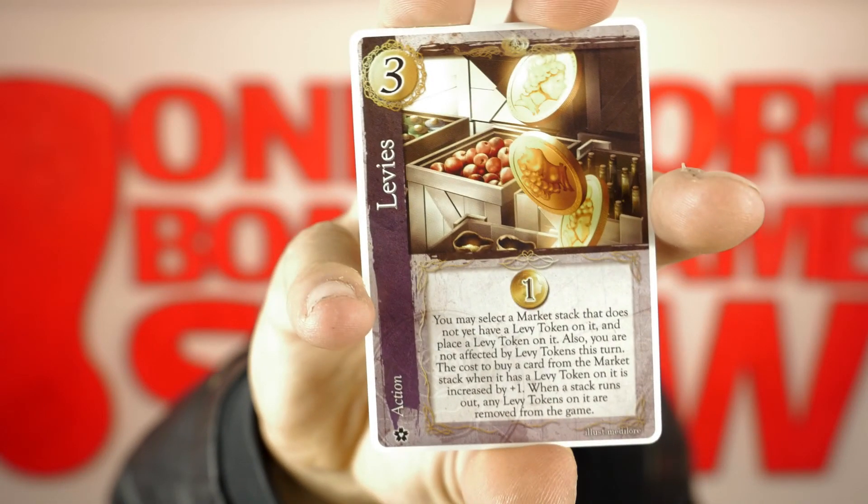Then we have Levies. One gold. You may select a market stack that does not have the levy token on it and place the levy token on it. Also you are not affected by levy tokens this turn. The cost to buy a card from a market stack when it has a levy token on it is increased by plus one. When a stack runs out, any levy tokens on it are removed from the game.